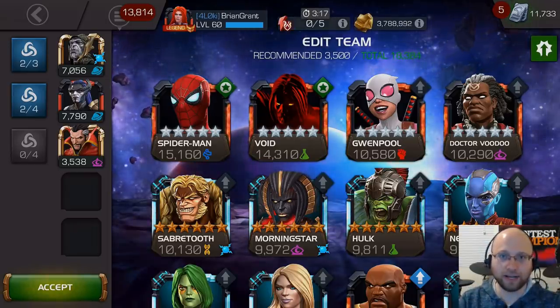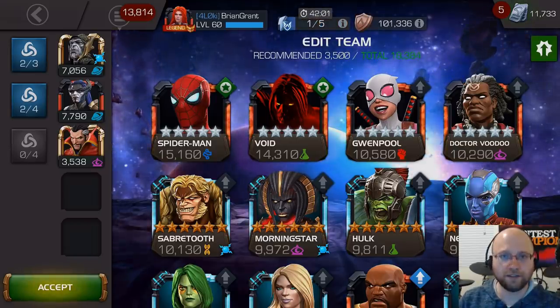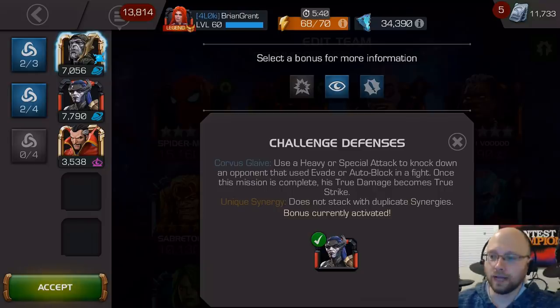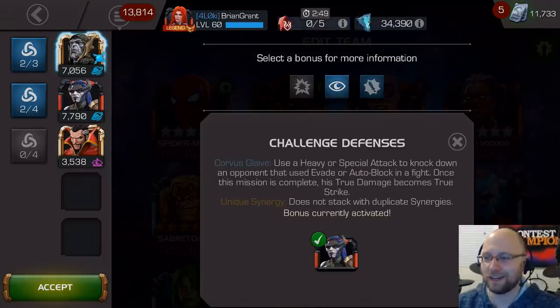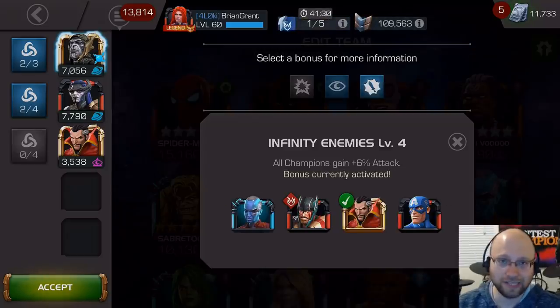You want to have as high-ranked Corvus as possible before even considering doing a Legends run — either a rank 5 5-star or a rank 2 6-star at this point in the game. For synergies, you want to have Proxima on the team. Not only will you gain True Strike for completing one of the missions against evading and auto-blocking champions, you also gain an attack bonus. And the attack bonus is probably more important, actually, depending on the month.